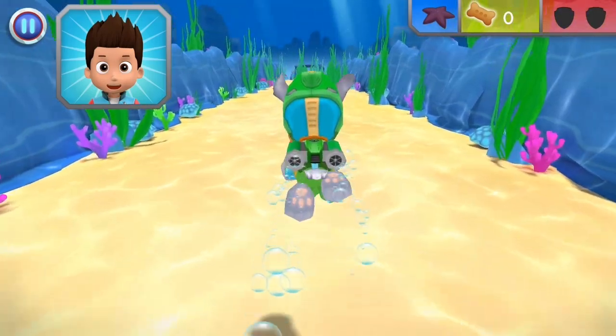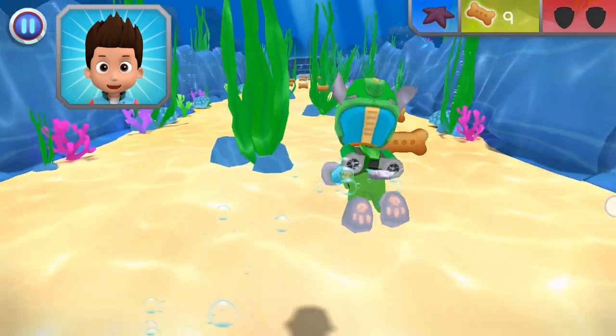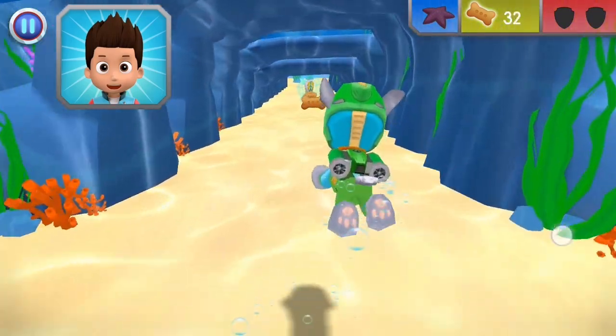Let's go and save the day! The Sea Patrol is on the way! Come in, Rocky. Chase is helping Captain Turbot with his leaky boat. He needs you to collect some sea friends who can help patch it up. When you see his starfish, swim over to collect it.